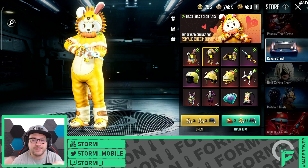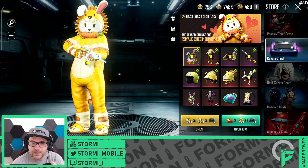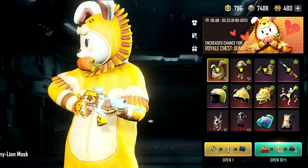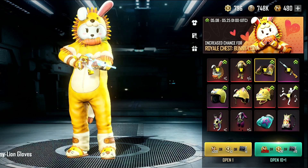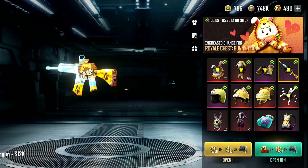There we go, directly starting off with the Royal Chess Bunny Lion skin. We have here for sure the mask of that crazy bunny lion. We have the body as well, the costume, the main costume. We have some gloves which quite look cool.